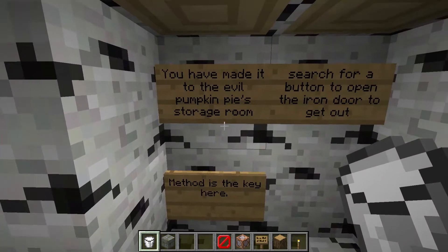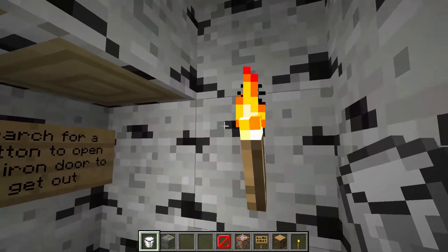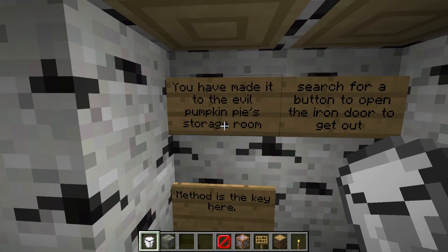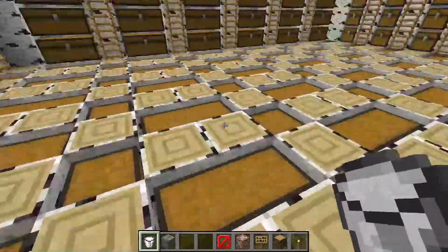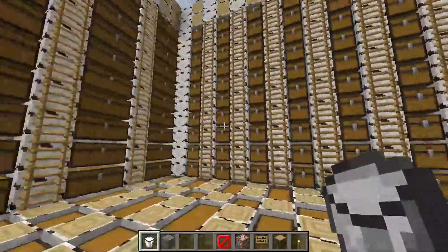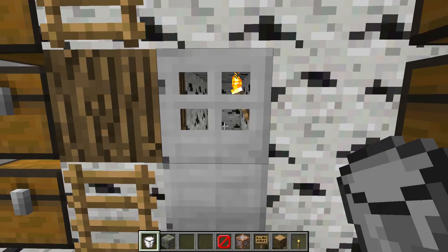Sorry if my ending got cut off a bit there. Here we are — you have made it to the next place. It is all made of birch. I can't even remember why I chose birch. It says 'you have made it to the evil pumpkin pie storage room — search for a button to open the iron door to get out, method is the key here.' You open the door and it's full of chests. This is going to be a teamwork challenge because it would take you so long to search all these chests by yourself.